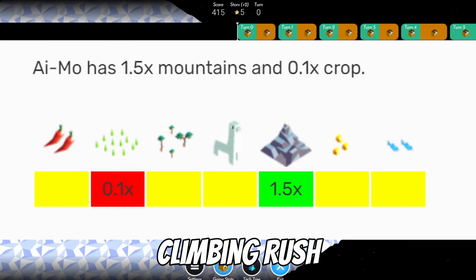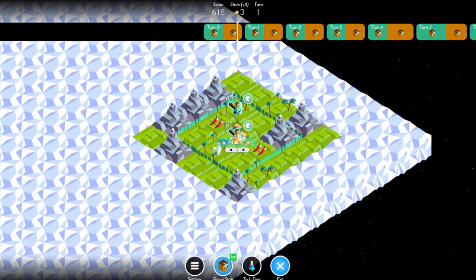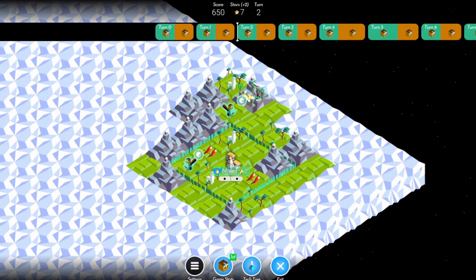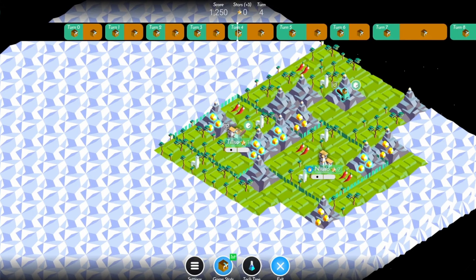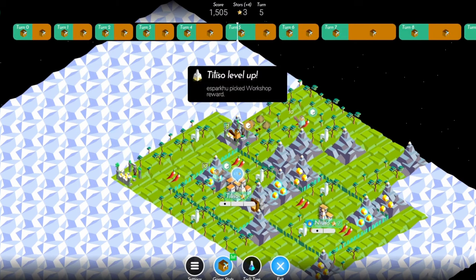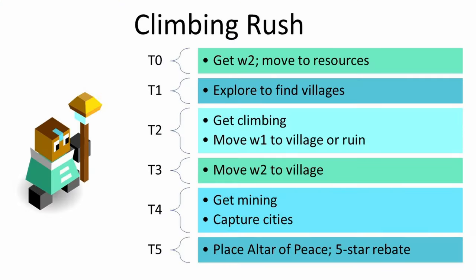AIMO has a 150% mountain spawn rate, so odds are you'll get a spawn with lots of mountains. Let's look at a scenario where climbing makes sense as a first tech. If you find a ruin on a mountain, that seals the deal — go for climbing on turn one or two whenever you realize you need it. Then on turn four, you can pick up mining before capturing that first village. Early climbing will also make your exploration more efficient on average AIMO terrain, as AIMO seems to have more empty tiles than other tribes while also having more mountains which block the path to villages.